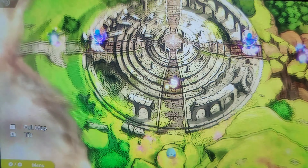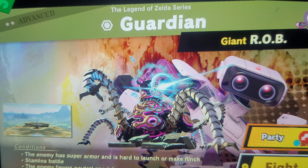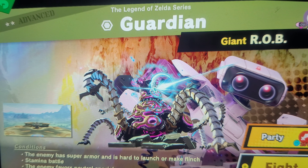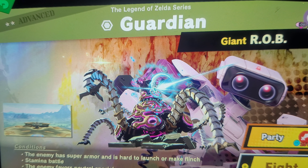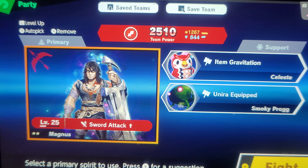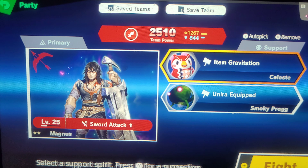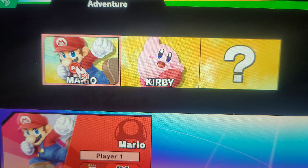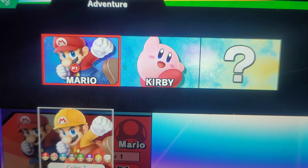So let's actually test out Mario. What I want to do is every battle use a random character — after I check out the new character — so that way I get used to my characters. This Joy-Con Drift is kind of annoying, not going to lie. So we're going to battle against the Guardians. The conditions in this battle are he has super armor — it's hard to launch or make him flinch. And it's a stamina battle, and the enemy favors neutral specials.